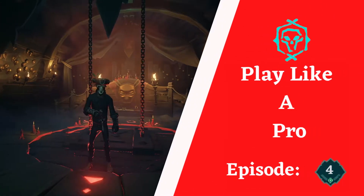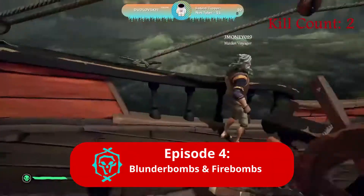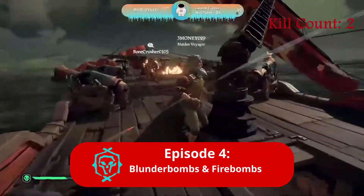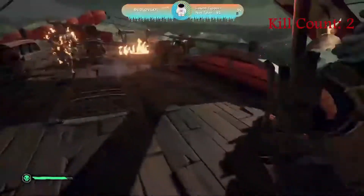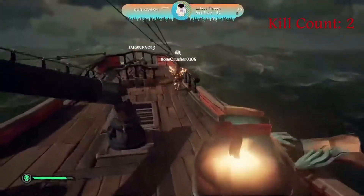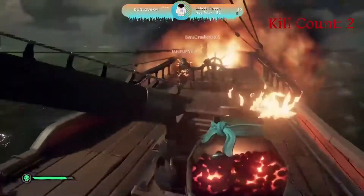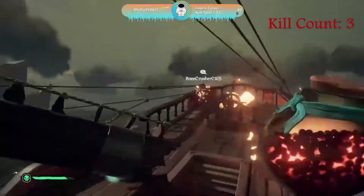What's up everyone? In this episode of Play Like a Pro, we're talking about how to use blunder bombs and fire bombs. Blunder bombs and fire bombs are unique because you can use them both by hand by throwing them, or also by shooting them from a cannon. This makes them very useful when supplying your ship, and you'll want to have a lot of them. In this video, we're talking about when it's best to use these in different situations.